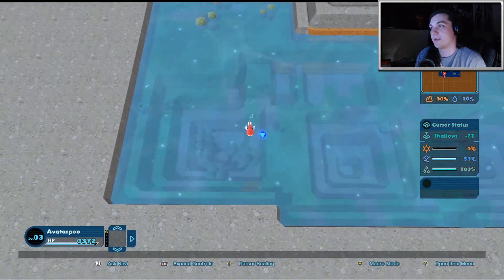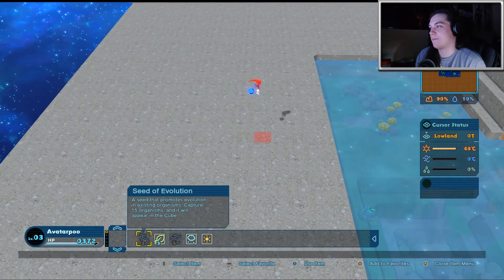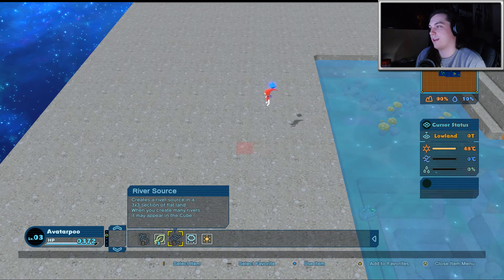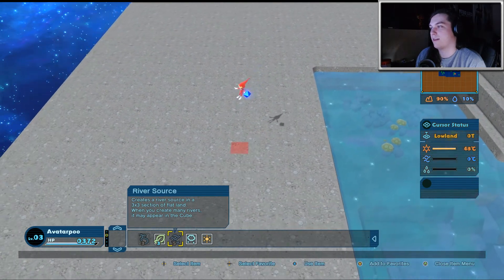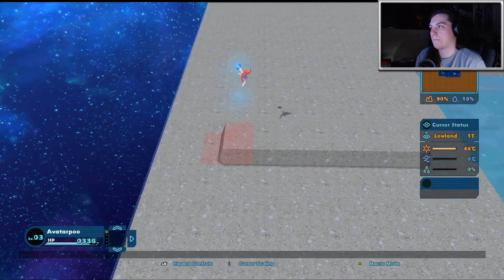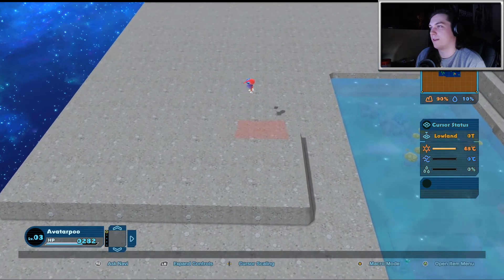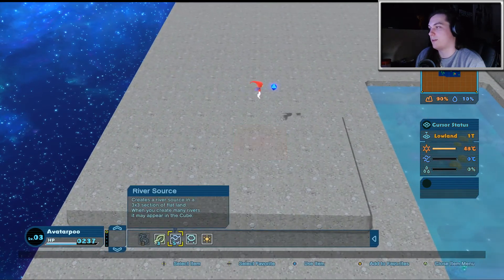He just gave me a ton of items and we're starting out in our same world that we left off from the last episode, which is a lot bigger now. Let's go ahead and open our item list. He gave me a ton of items. I can select items as favorites if I wanted to, but I'm not going to. Let's build a river source — it creates a river source in a three by three section of flat land.